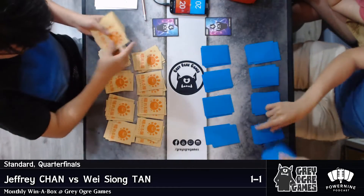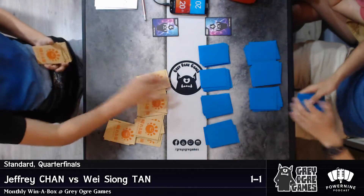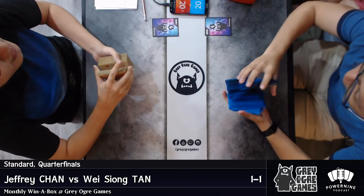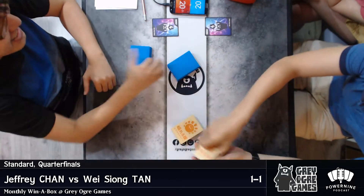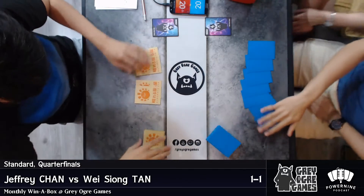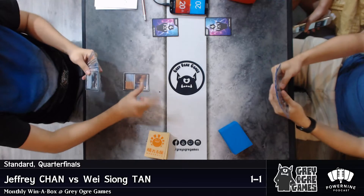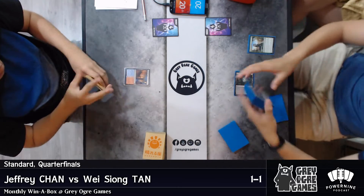16 of the best players throughout the year who've been playing at Grey Ogre Games events will be invited to this championship — 16 players only. Jeffrey Chan is actually one of the participants, along with Reeves Chia, who punted today's tournament despite playing Red Deck Wins, the best deck in the format. You have to get at least 30 Qualification Points — 30 QPs — earned by playing weekly and monthly events. I just played today, scrubbed out, and still got 10 QP — that's already one third of the way.